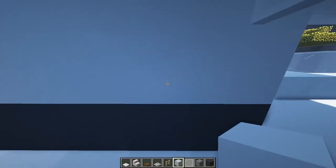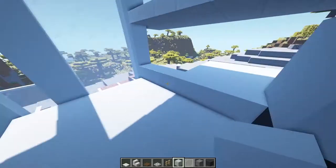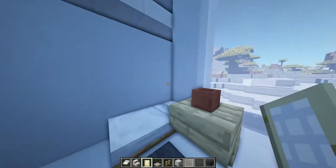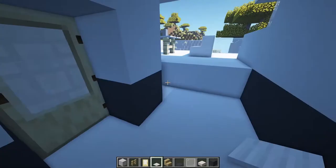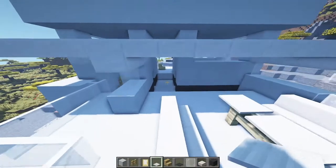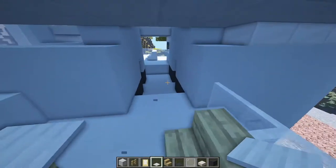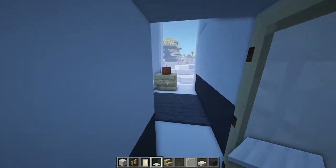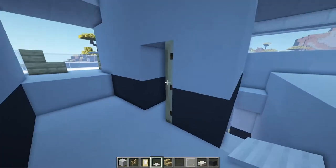I quickly made the walls for the bedroom area. This will be the first bedroom — I'm planning on making two bedrooms, one right here and one at the end. This is what the upstairs area looks like: we have a balcony on one side and a second balcony on the other, with two bedrooms across from each other.